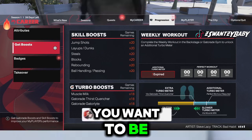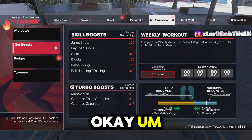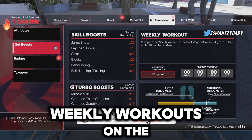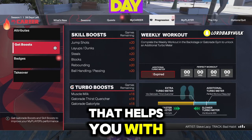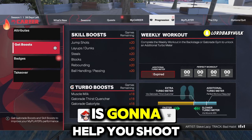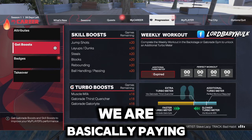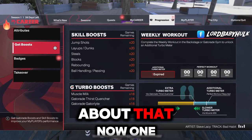Jump shot boost will help you if you want to be able to shoot. Also, Gatorade - you can go with one or not even use it, but make sure you always do your weekly workouts. They took Gym Rat out of the game - if you do your weekly workouts at a certain level, you're going to get the extra blue bar that helps with shooting and everything. Your Gatorade is going to help you shoot. Everything in the game is designed to keep you in a VC deficit - we are basically paying to play the game.